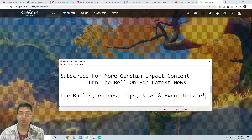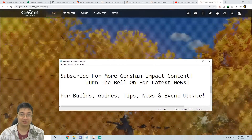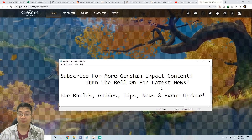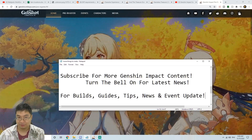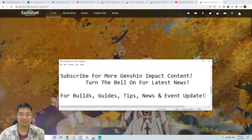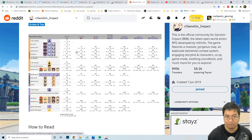If you haven't subscribed, this is a great time to do so — make sure to turn on the bell for the latest news. We're really dedicated to Genshin Impact, covering builds, guides, tips, news, and event updates for everything Genshin-related. Now coming to the second part of the video, let's look at this post by Saki about the probabilities of getting different characters from simulations.